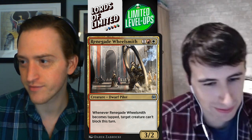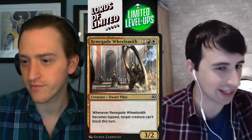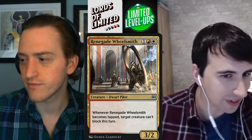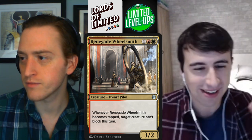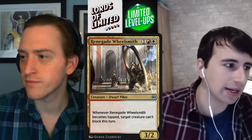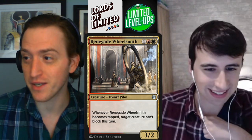We have Renegade Wheelsmith first — one red-white for a 3-2. When it becomes tapped, target creature can't block this turn. That can be from it attacking, or from it crewing a vehicle. These cards are in my wheelhouse — pun intended. This card I remember being quite good. Works well with vehicles: you crew your vehicle, basically make your 5-5 uncontested. Alone, this is a Territorial Hammerskull or a Goma Fada Vanguard, which is really quite good. Whatever you'd rate Goma Fada Vanguard — like a B — I think that's what I'd give this card as well.